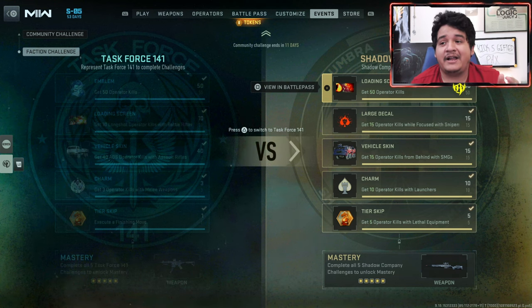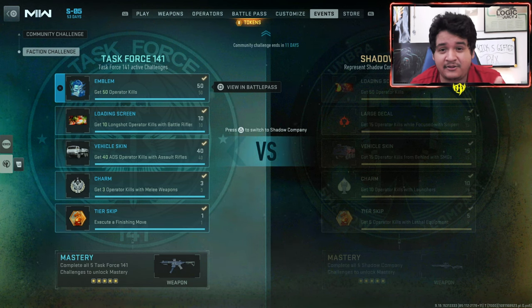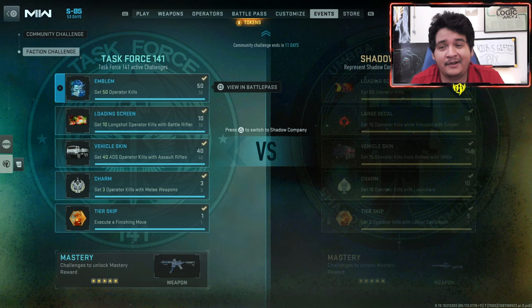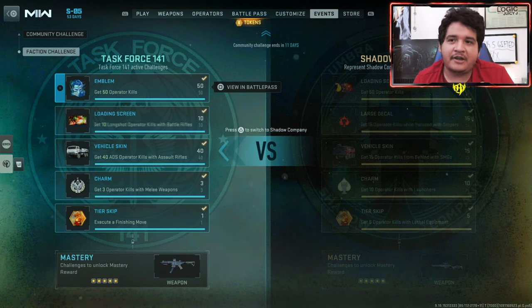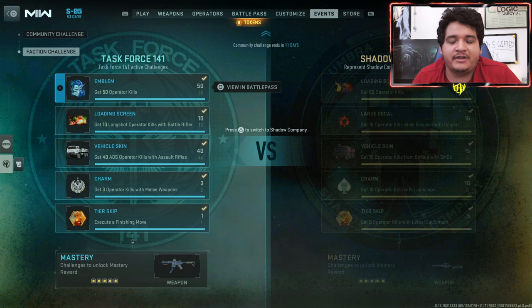Before you start the Task Force challenges, make sure that you are toggled to the Task Force 1-for-1 challenges before doing them. Very similarly to Shadow Company, we've got 50 operator kills — we'll do those in Shipment — but we'll do the other challenges first so we can do everything in conjunction.